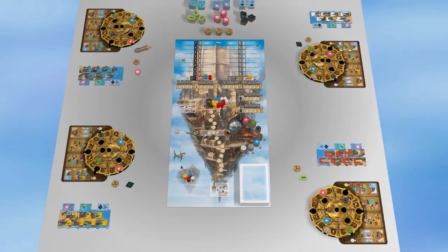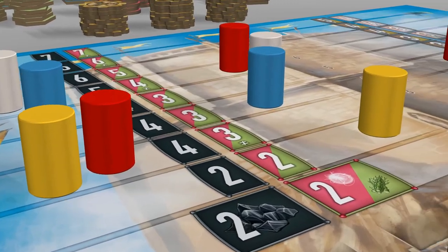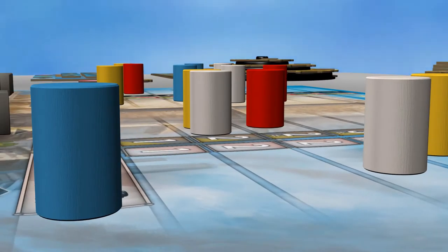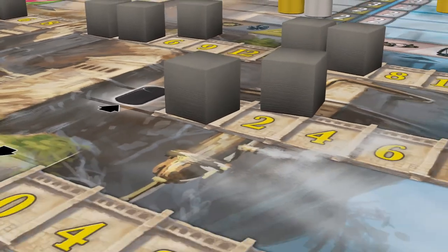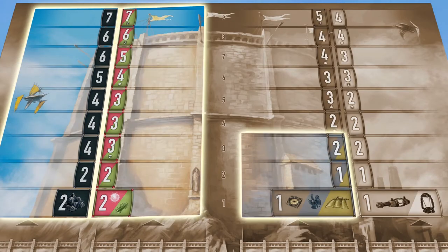Now, after completely setting up the game, one question remains: how do you win the game? The future of Noria is dependent on the progression of four great projects. The player who invests most efficiently into these projects and can influence the politicians to increase their value will be victorious. Each of the projects is represented by a path in the town hall.